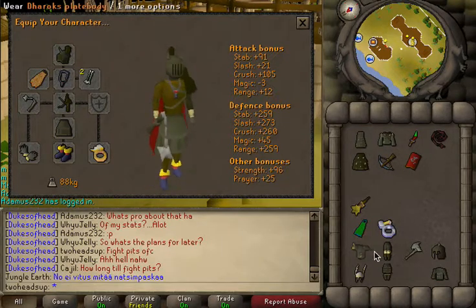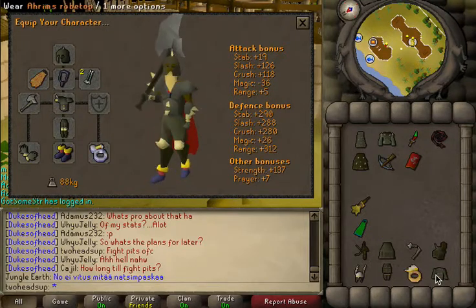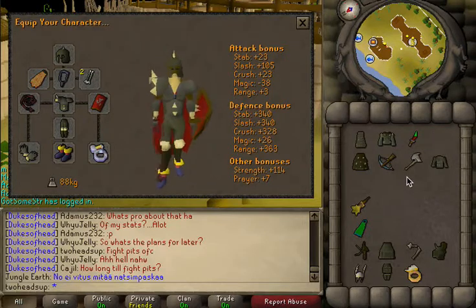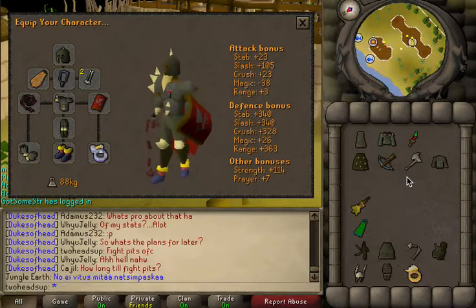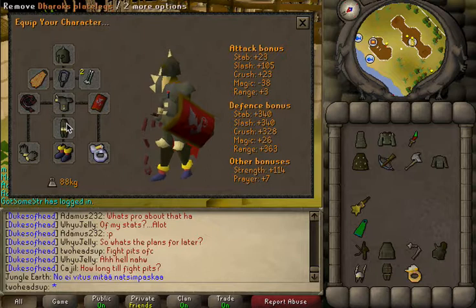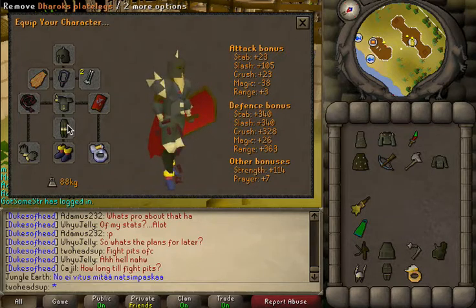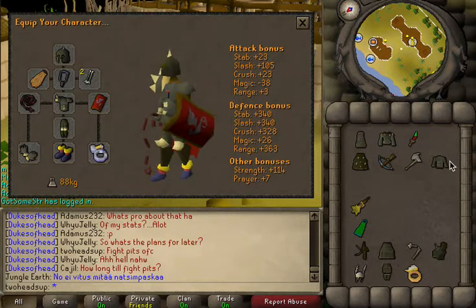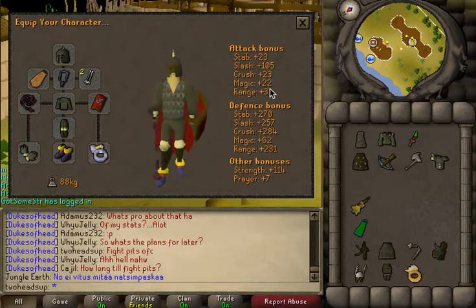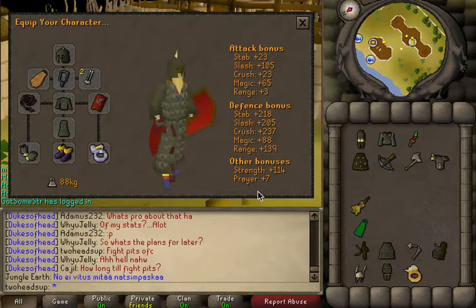Let's move on to the next tri-briding setup: full Dharok's. Now the thing about Dharok's is the plate gives a minus 30 magic attack bonus and the legs give a minus 21 magic attack bonus. So you can't wear just one piece of Dharok's — a minus 22 magic attack bonus is just not high enough. You have to put on the Arum's top and skirt in order to get your magic attack bonus high enough to cast successfully.